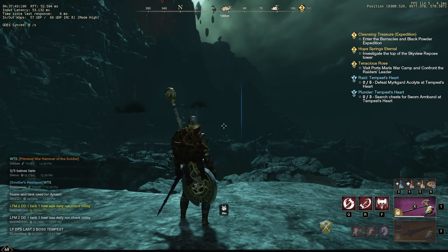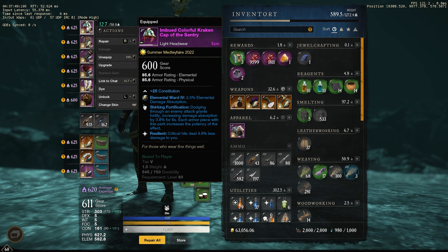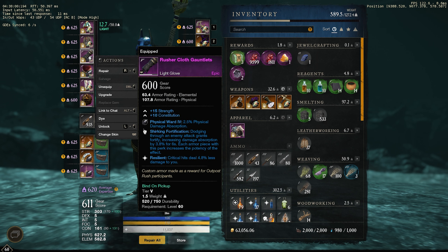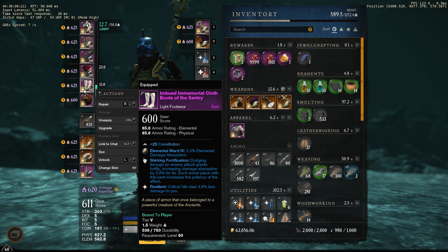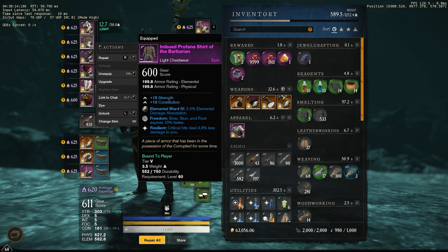Alright, let's talk about my gear. My gear is not optimized since I'm still experimenting a lot with perks. Right now I'm using 3x Shirking Fortification and 5x Resilient. On my helmet I have Shirking Fortification and Resilient. On my chest piece I have 1 Freedom and Resilient. On my gloves Shirking Fortification and Resilient. On my legs Shirking Energy and Resilient. And on my boots Shirking Fortification and Resilient. So: 3 Shirking Fortification, 5 Resilient, 1 Shirking Energy, and 1 Freedom.